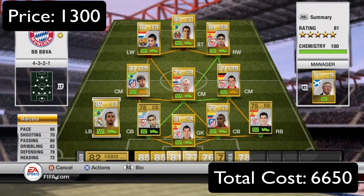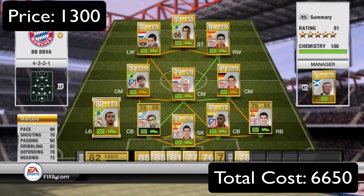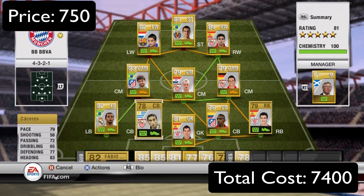At left back we have Marcelo: 86 pace, 70 shooting, 80 passing, 82 dribbling, 78 defending, and 72 heading — really good all-around stats. He plays more like a left wing for me, not gonna lie. I got him for 1,300 coins. He's pretty good going forward and he scored that one long shot that some of you guys might have seen.